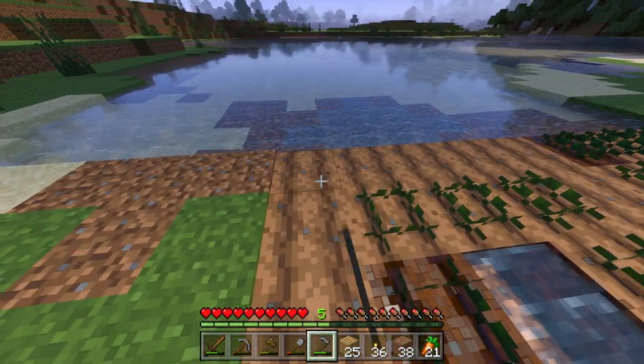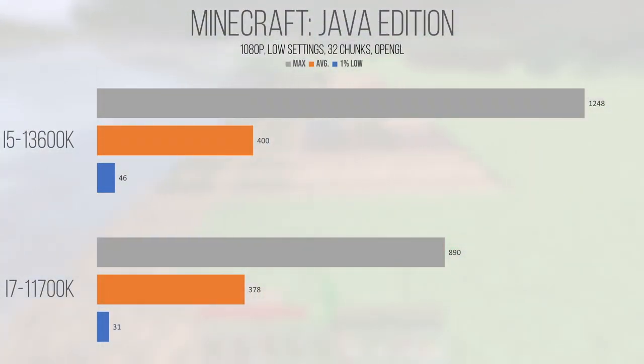Minecraft Java Edition — in this case version 1.19.4, written on a custom OpenGL-based renderer — at 1080p with low graphical effects and the render distance set to 32 chunks, the 13600K provided a nice jump in maximum and 1% low performance figures over the older 11700K. The 13600K achieved a 1% low of 46 and an average of 400, making it hard to call the game anything other than playable, though some stutter is present no matter what hardware you're running. The raw IPC and frequency gains of Raptor Cove allow this chip to provide a higher level of performance, especially since Java applications are so single-thread dependent. Part of me also wonders how this chip would perform as a Minecraft server, but that's something to explore at a different time.